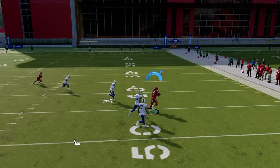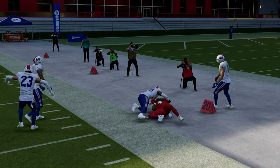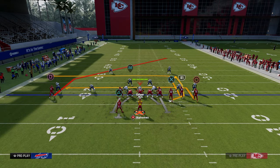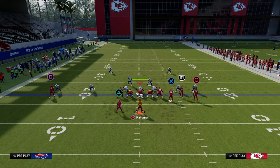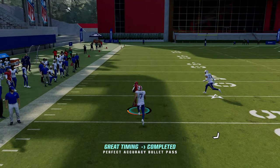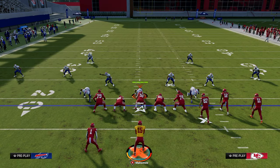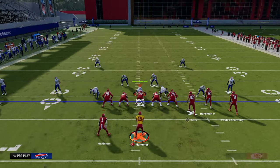The post route in this setup can destroy man-to-man over the middle regardless of route running. Another option with Deep Attack is a running back wheel route with a tight end drag — running it essentially the same way. The running back wheel is really good if they're playing man coverage on that solo side, since you can't easily guard a wheel route in man, so they have to put a third defender over there.